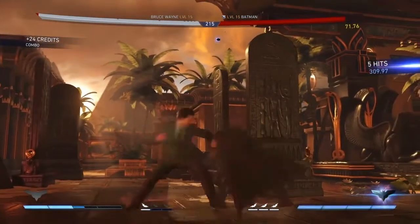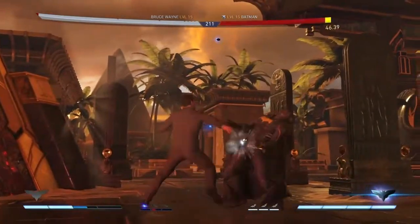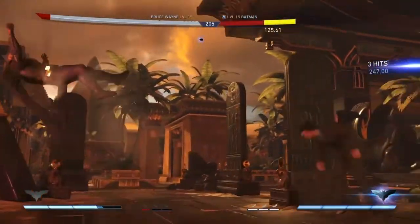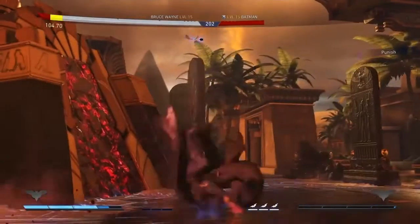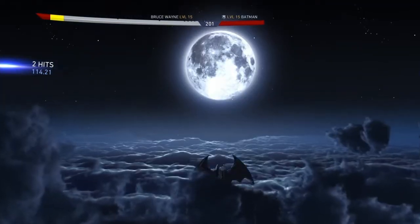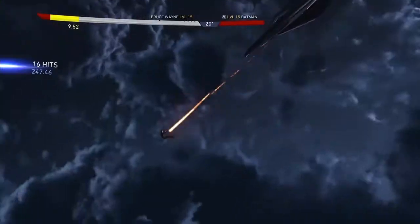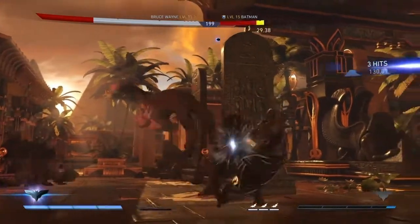The worst part of this skin is whenever you use a cape move, like a deep reflect or a gliding move, it adds these horrible wings. The wings just seem to appear from nowhere — they look terrible. They're just like little flaps of skin, like a flying squirrel, or a flying suit. It just looks terrible and it's just not needed at all. They could have done so much better with this skin; they could have done something totally different.